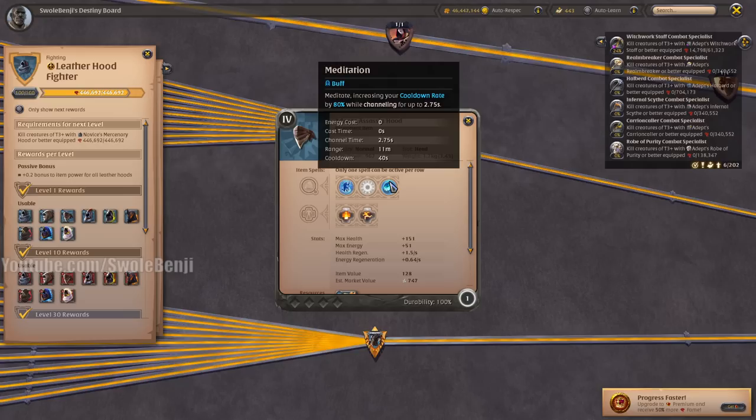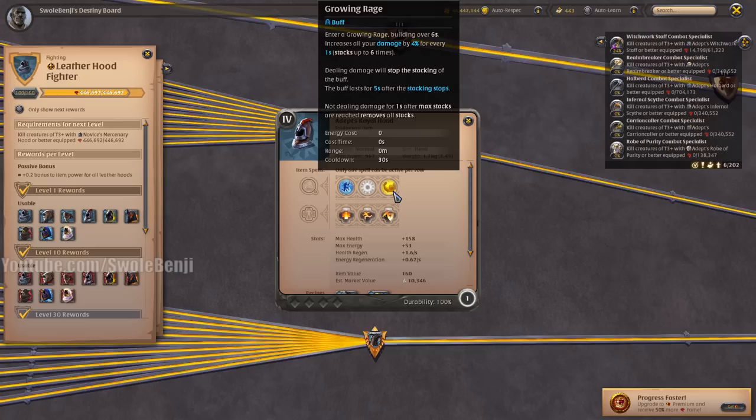The Assassin Hood lowers all your cooldowns — great for traveling and great for people that spam abilities. It's a fun helmet and it's really interesting to be able to just get all your cooldowns back. The Royal Hood is a damage steroid and the best damage steroid helmet in the game, but it's awkward and clunky to use.